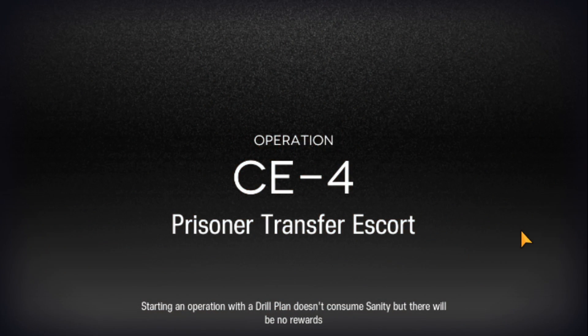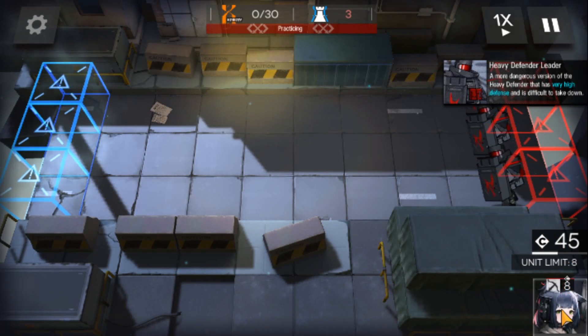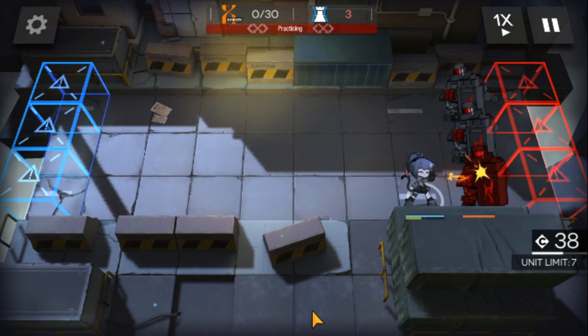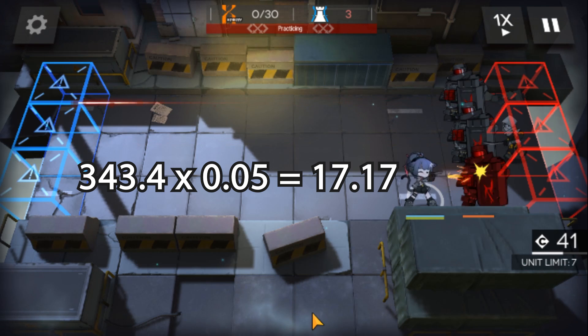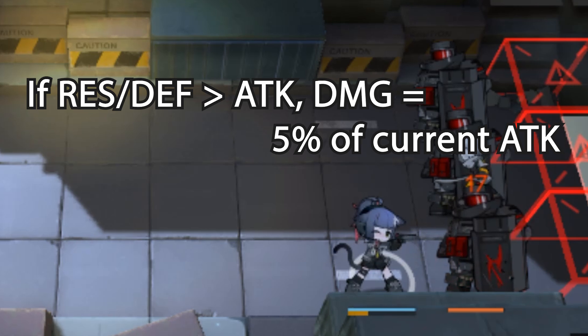CE-4 will be our testing ground, and our tester is Jessica. She is level 1 with 202 attack, and her skill deals 170% of her attack, which is 343.4 — far lower than the enemy's 1000 defense. She dealt 17 damage, which is 5% of 343.4. So we conclude: if Res or Defense is more than attack, damage will be 5% of current attack.